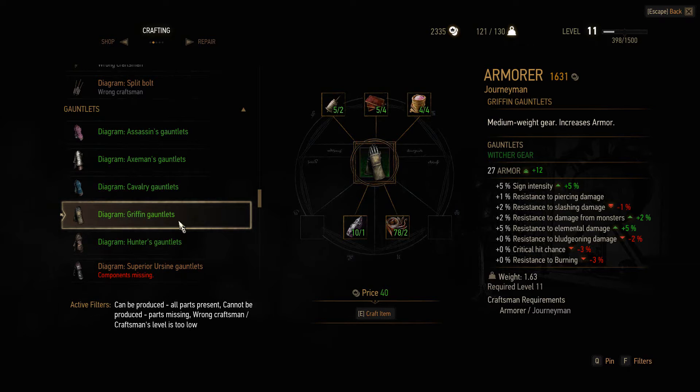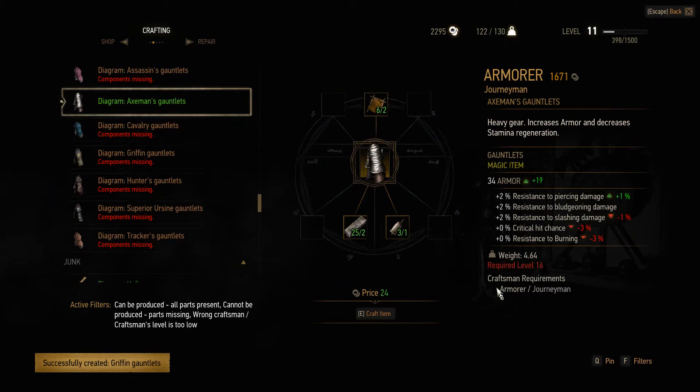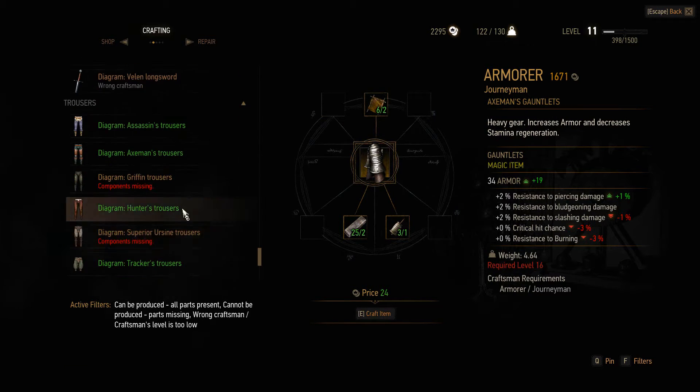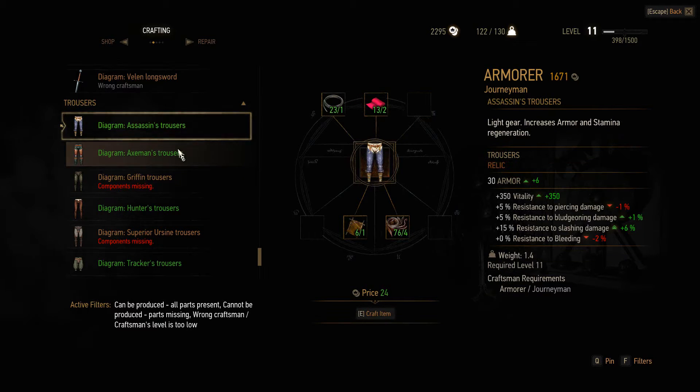It all helps - gives more sign intensity. X-Men's gauntlets level 16, sure. And the last one should be the Griffin trousers, but we do not have enough leather scraps.